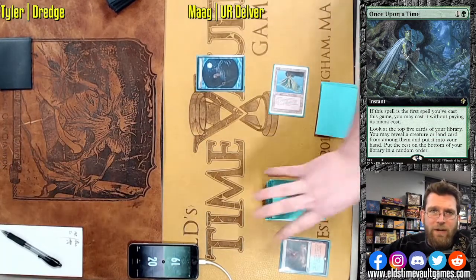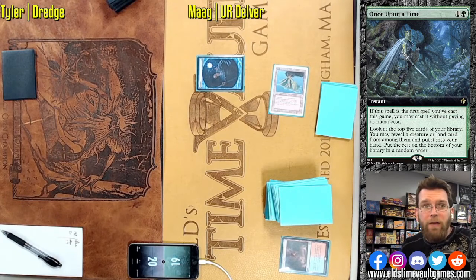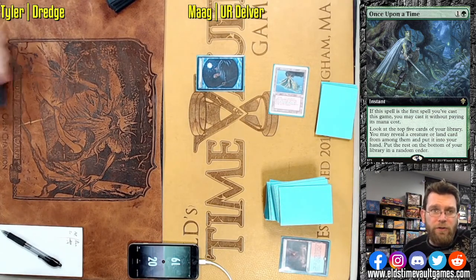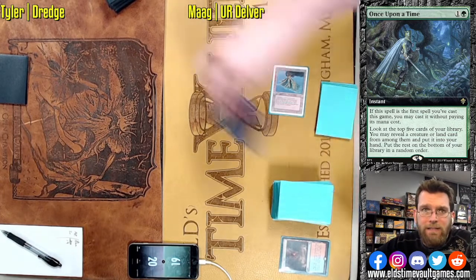Just better cards to be discarding at the end of that first turn. Manaless Dredge is a bit of a meme because you actually always want to be on the draw, and you always discard. You do nothing on your first turn — so in a format where you could potentially be killed on the first turn, you go into it with a game plan of doing nothing except discarding a card during the end step.